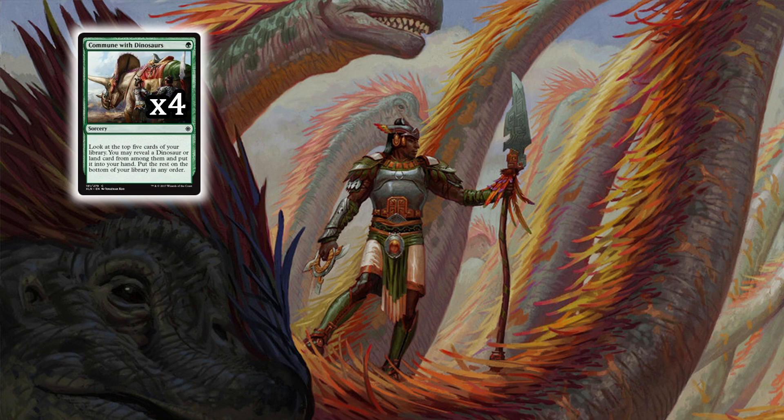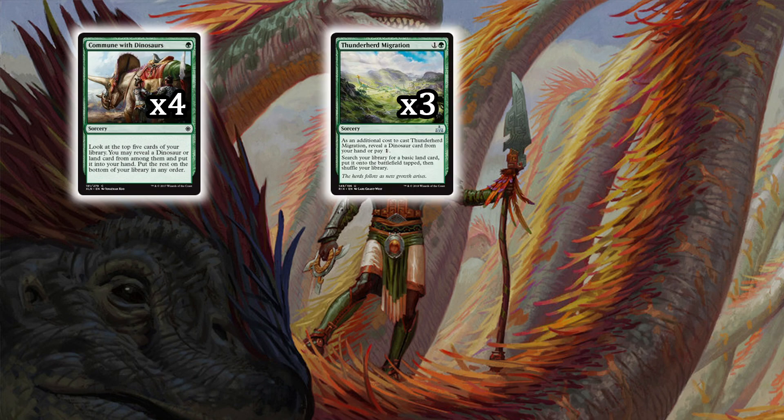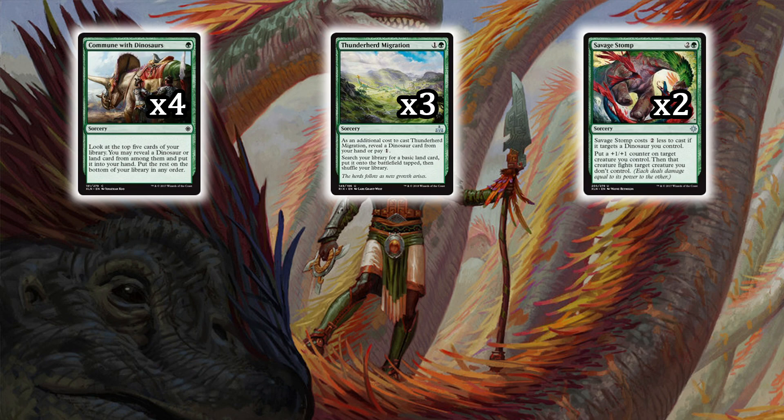Another great dino card is Thunderherd Migration — there is no better ramp spell. It's one colorless and a green, with an additional cost: reveal a dinosaur from your hand or pay one colorless, then search your library for a basic land and put it on the battlefield tapped. That means you're really ramping up. It's the best ramp spell and again a dinosaur synergy.